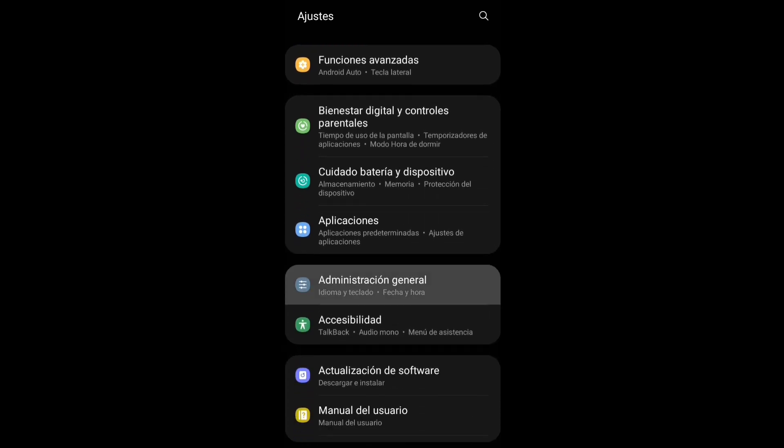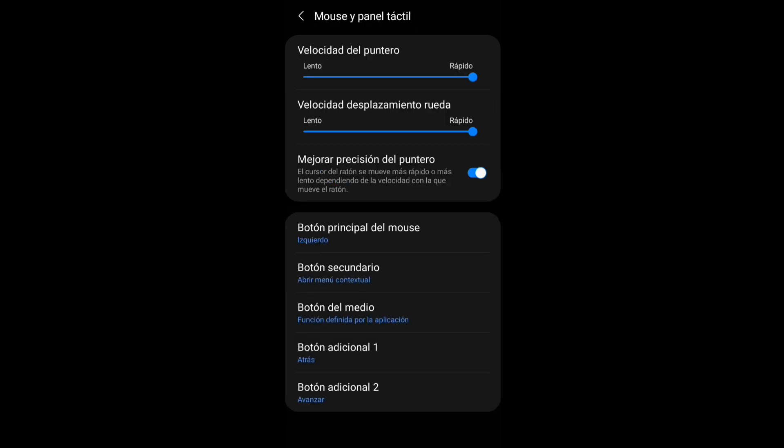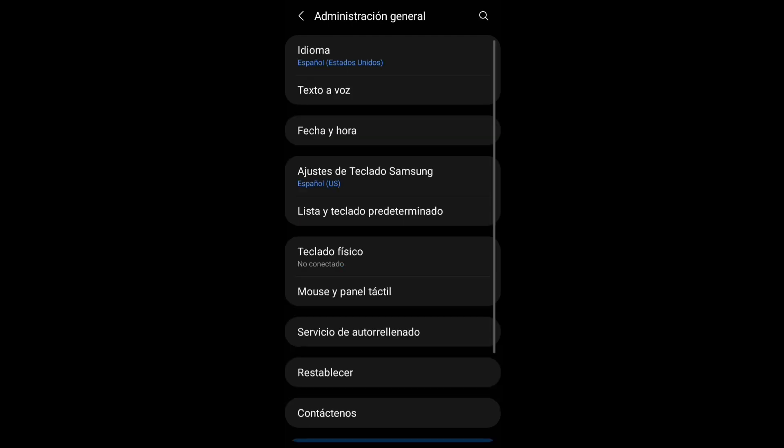Nos metemos en ajustes del celular, vamos a donde dice Administración General, se meten donde dice Mouse y Panel Táctil, y van a acomodar todo eso muy bien como les estoy mostrando aquí en pantalla. Esto suele ayudar demasiado en la configuración completa del celular para el Free Fire. Parceros, no olviden que quiero llegar a la meta de 50k.